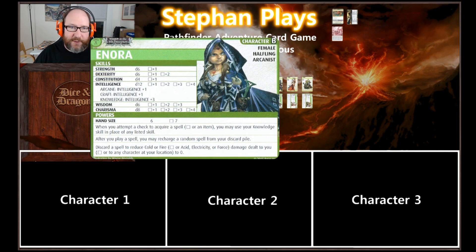We'll take a look at her card just quickly. She has an intelligence of d12 with arcane, craft, and knowledge based on that. Hand size of six. When you attempt a check to acquire a spell, you may use your knowledge skill in place of any listed skill. After you play a spell, you may recharge a random spell from your discard pile.